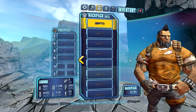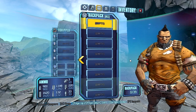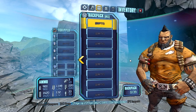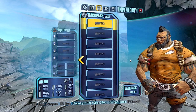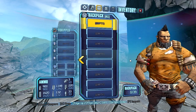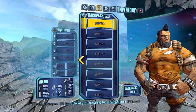Alright, and that is going to wrap it up for all of the different assault rifle parts. I hope you guys have enjoyed this — sorry it's taken so long to finish the series. Let me know in the comments what you would like me to do next. I believe a lot of people wanted me to do shields, so I'll probably take a look at that next. Expect that to be sometime early next week. As always, don't forget to rate, comment, and subscribe. I'll see you guys in the next video. Later.